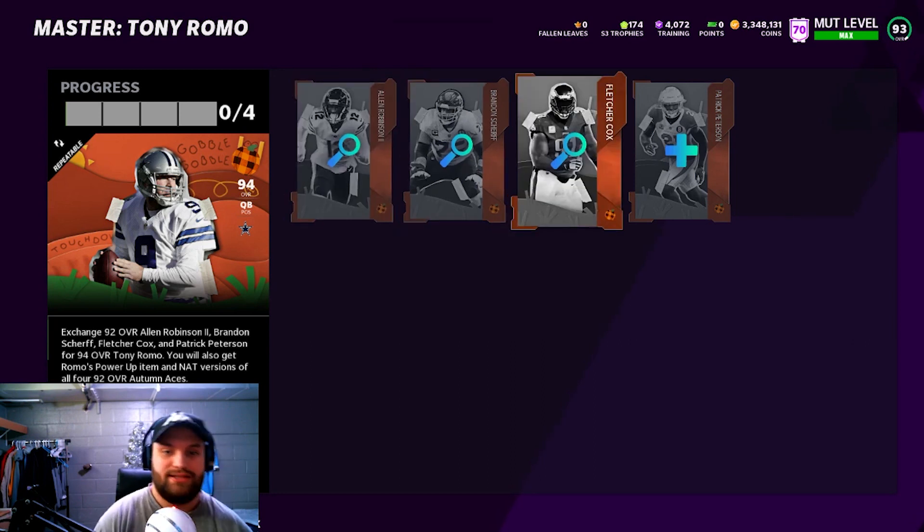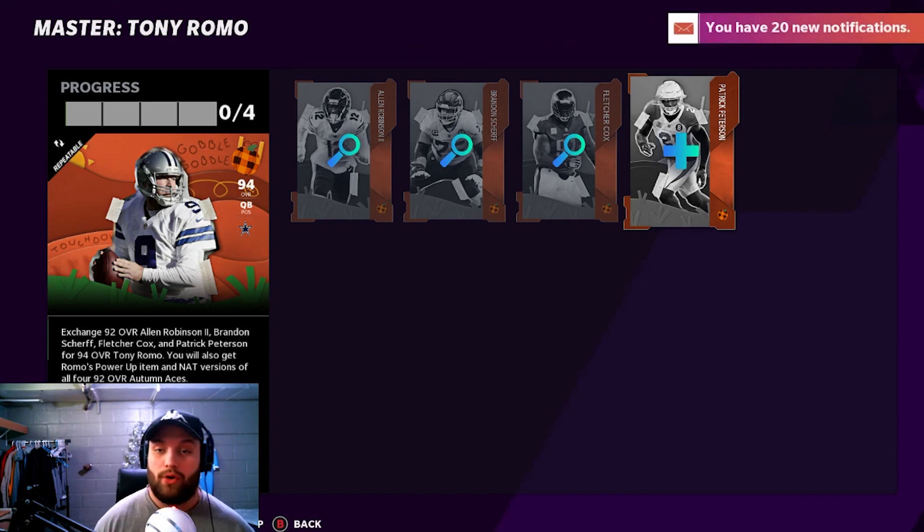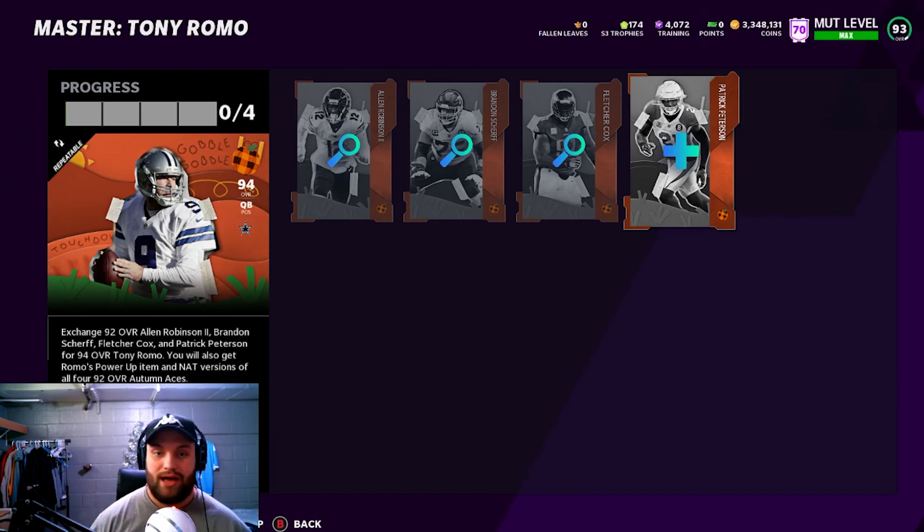Say if you have Patrick Peterson and he's going to come play on your team, you could sell your Champ Bailey or whatever corner you had sitting there, and that will just keep up with the free — technically free Pat Pete you're going to be getting. Because you're going to be putting him into a set and getting him non-auctionable. You could sell off that Tony Romo or keep him if you want.